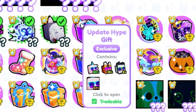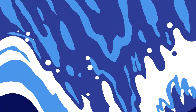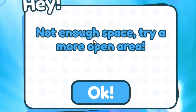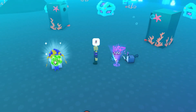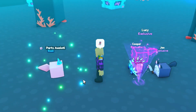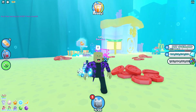Next up is the update hype gift with the huge party axolotl. The best place to go would have to be the axolotl ocean. Let's open up the gift on top of the chest — not enough space, so we'll try a more open area. Here we go! Can we please get a huge pet? And it's a party axolotl, but not a huge one. So far, the luck has not been so great.